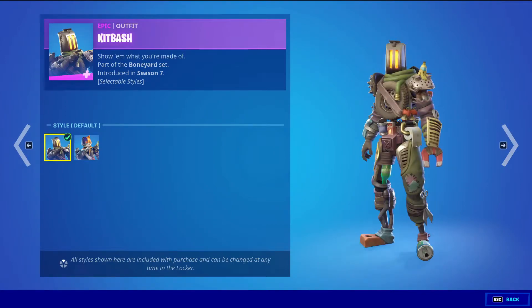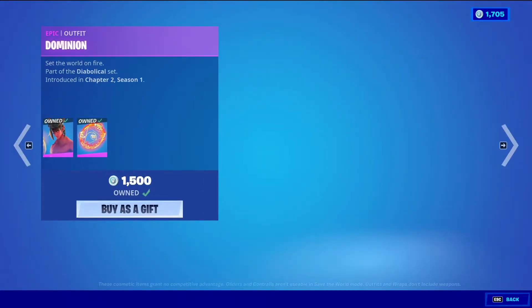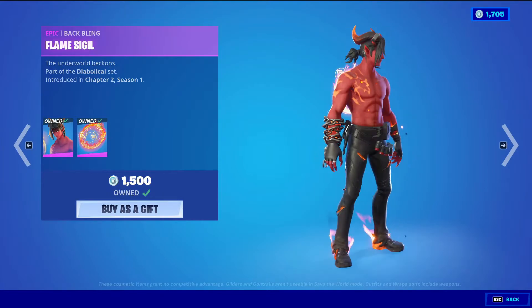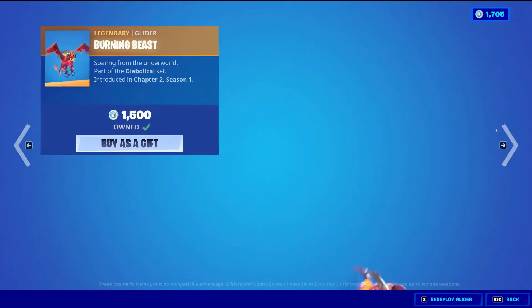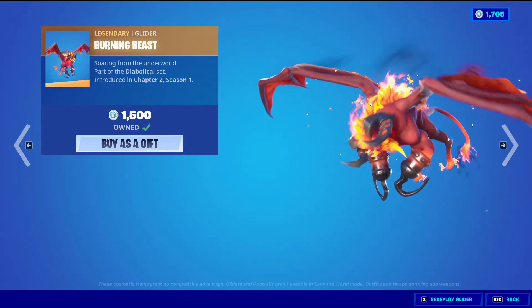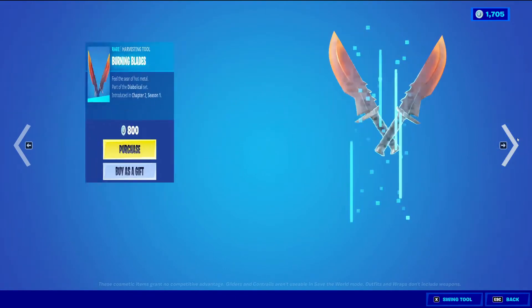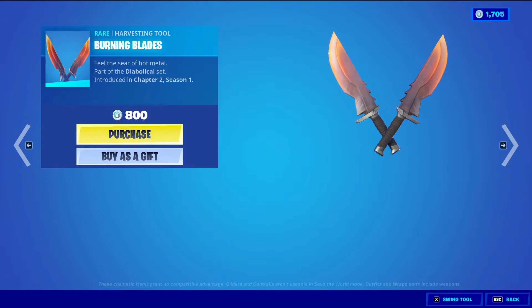Dominion with the back bling Flame Signal is an epic skin for 1500 v-bucks. Then we have Burning Beast, a legendary skin also at 1500 v-bucks.